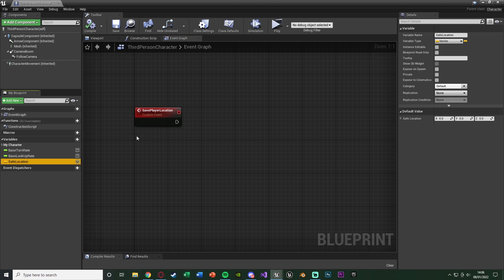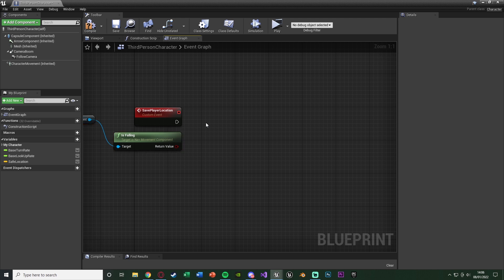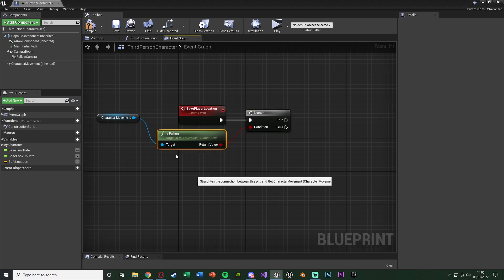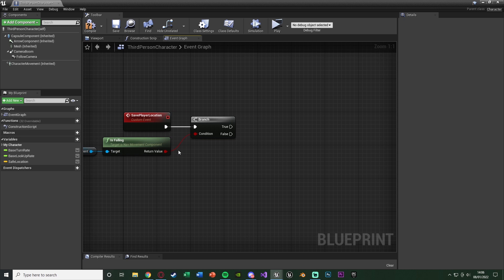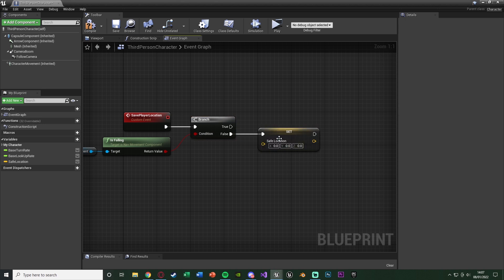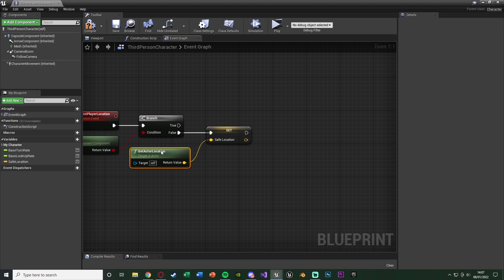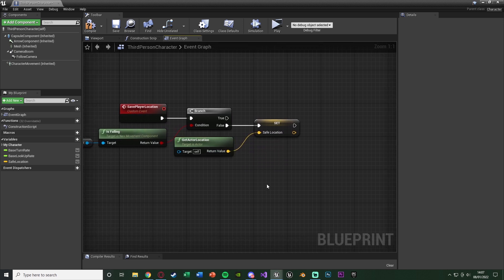Compile and save. Safe Location is where the player will spawn after falling out of the world. Right click underneath the custom event, get Is Falling from the character movement, then hold B and left click to get a Branch, connecting Is Falling into the condition. The reason we do this is we don't want to set the player's location if they are falling, since it's not a safe location and we don't want them to spawn in midair. Coming out of False - if they are not falling - we set Safe Location to the actor's current location using Get Actor Location.